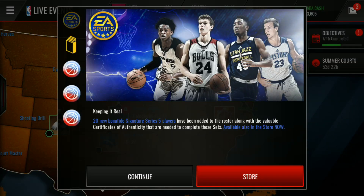Yo what's up YouTube and welcome back to another episode of NBA Live Mobile. EA has dropped these brand new Signature Series players that includes the 99 overall Lonzo Ball. This is the second 99 overall card of Lonzo Ball, and EA is showing so much love for this year's NBA draft class — this is amazing, this is incredible.